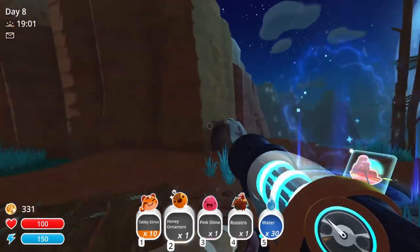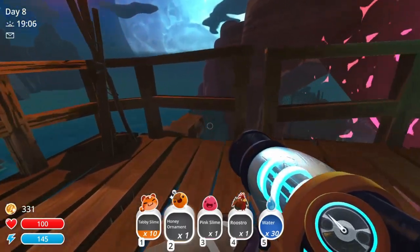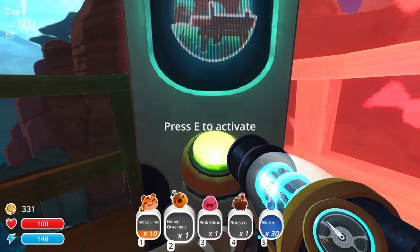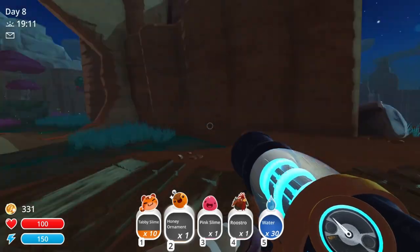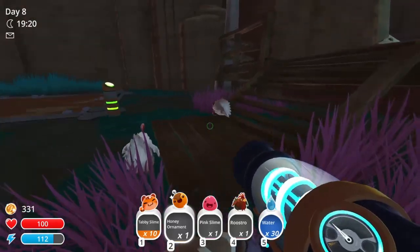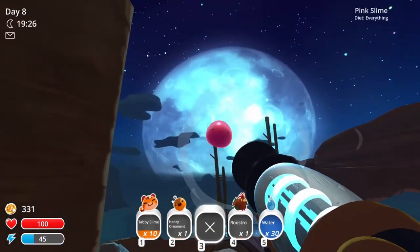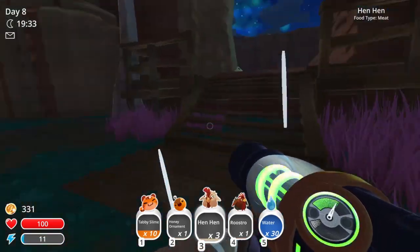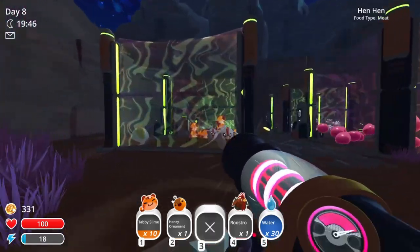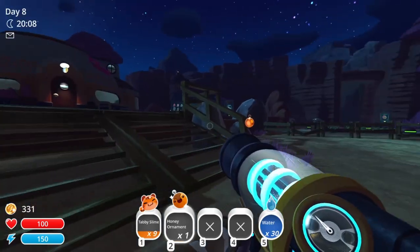I'm teleported — is this my ranch? Where on my ranch am I? What is this — the docks? Five thousand — that's cool. Oh okay, I know where I am, this is my ranch. Let me get rid of this pink slime — I'm sorry, farewell. Give me those chickens because my tabbies could do with at least three. Here's something to tide you over until the morning. Now where should I put this honey ornament? That's pretty cute — I'll leave that there for now.